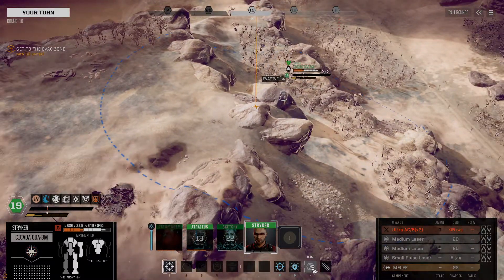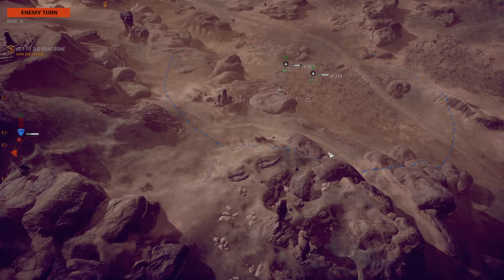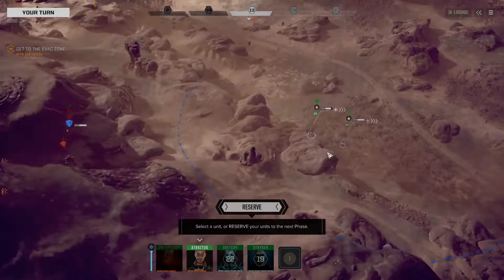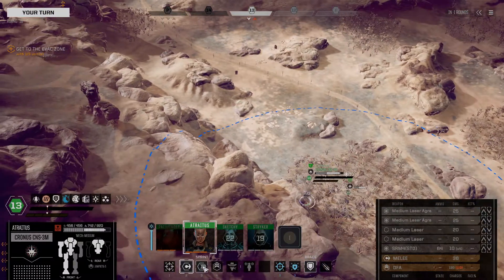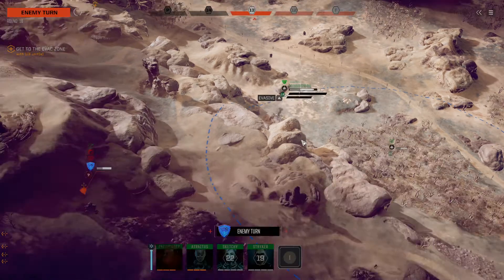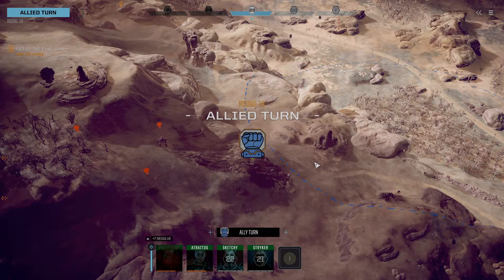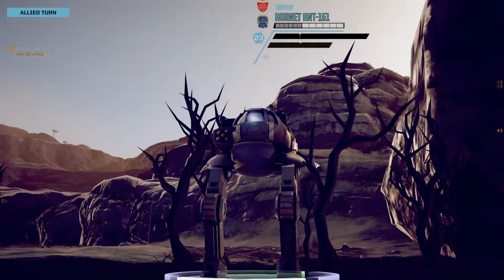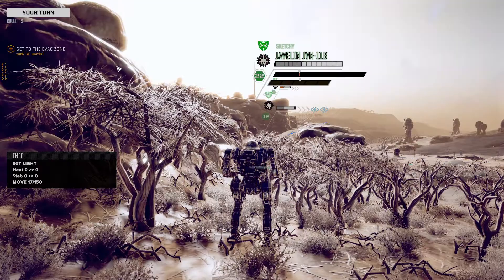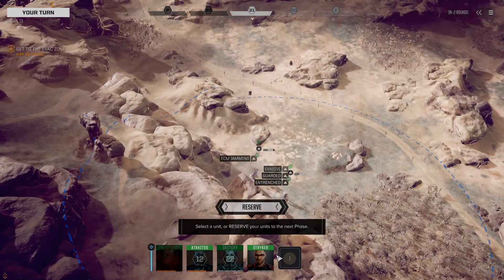This is the evac zone here. I got there with the Cicada, but there's no way I could have gotten there with any of my other mechs. Absolutely never a chance. Why would it put it directly on the other side of the heavy lance, on the literal opposite end of the map? Of course, why would we drop in a place where our mechs are split, right on ambushers? This whole mission was doomed from the start.